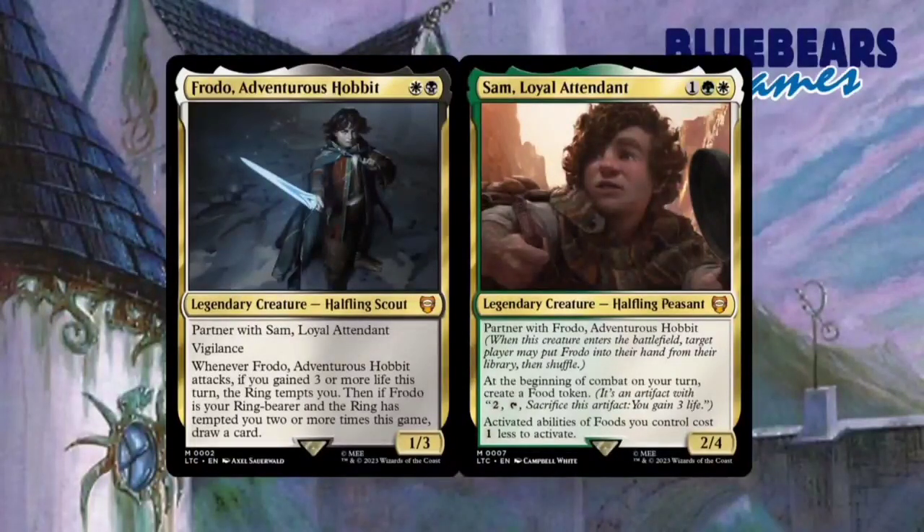Then, if Frodo is your ring bearer, and the ring has tempted you 2 or more times this game, you draw a card. Not everyone knows what 'the ring tempts you' means or what a ring bearer is, and that's kind of important for this whole series of decks, so I will leave a link to the MTG wiki article that explains this mechanic fully in the description of the video.